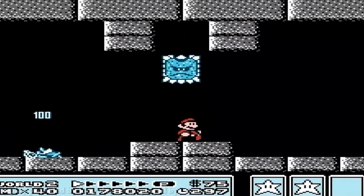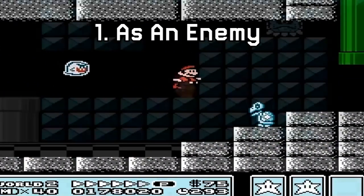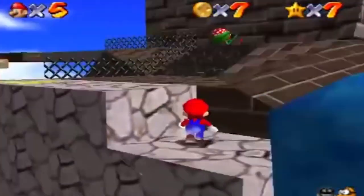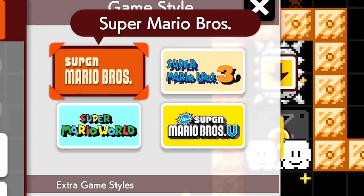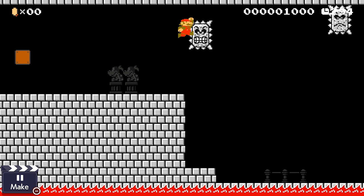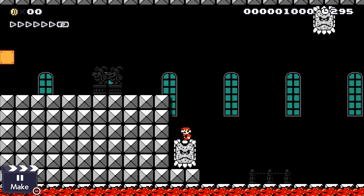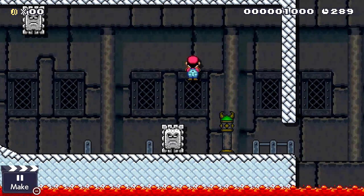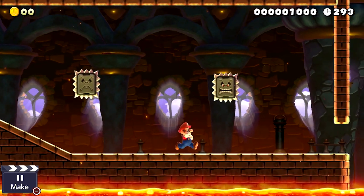The first and most obvious way to use a thwomp is the way it was intended in the original Mario games - as an enemy. Thwomps have always been able to move vertically and horizontally, with the only difference throughout the years being how Mario is affected by them. In the Super Mario Bros and Super Mario Bros 3 game styles, if Mario touches or is touched by any part of the thwomp at all, he will take damage or be killed. In the Super Mario World and New Super Mario Bros style, Mario has a spin jump that allows him to hit the top of the thwomp and jump off it without taking any damage.